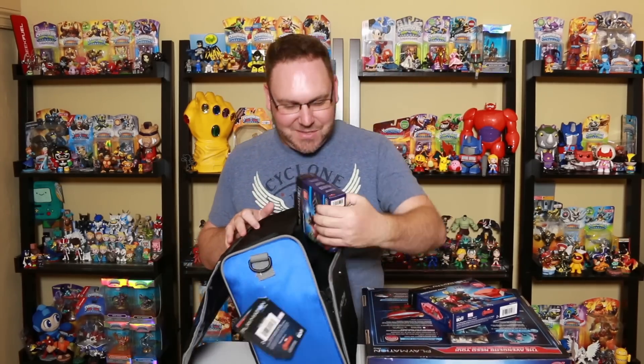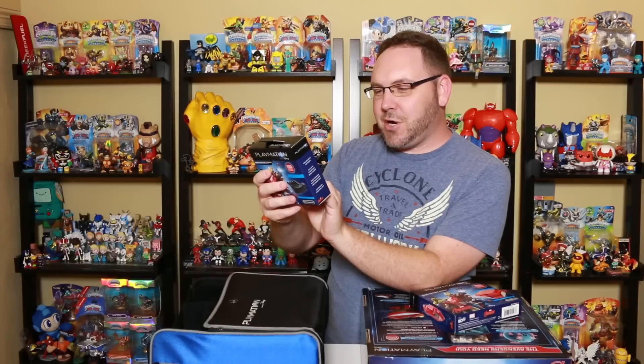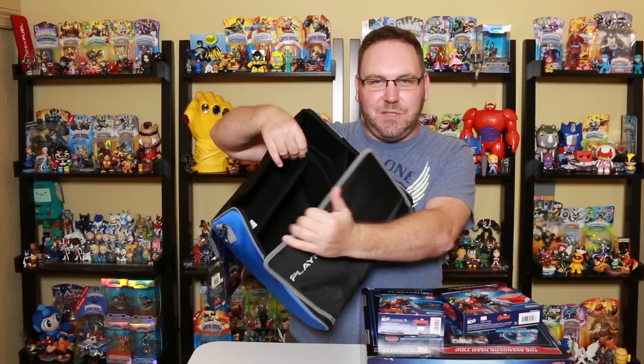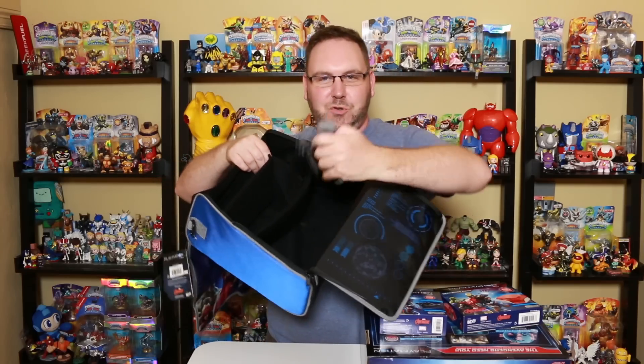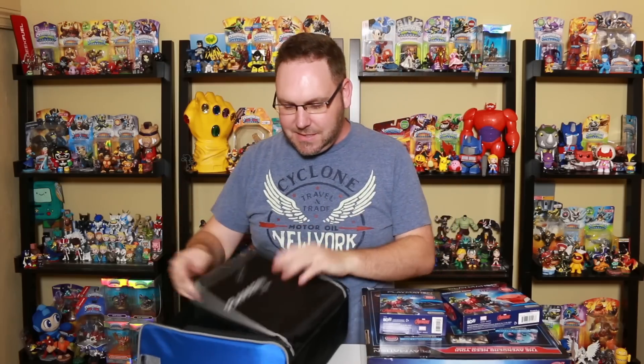Wait, there's more. We also have the repulsor — this is the recharger pack for the repulsor, which is the Iron Man repulsor weapon that you put on your wrist. This includes a recharger pack and six-foot USB cable. Plays up to five hours on a single charge — so you get a little less life with that. And then this carrying case has little dividers, a little zipper that opens up, a strap if you want to put it on your shoulder, and you can kind of use it as a display case.